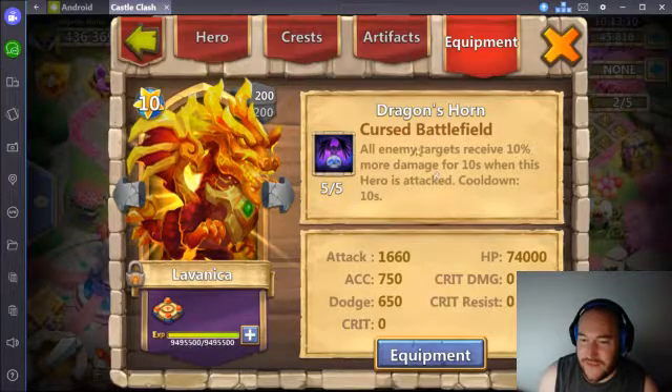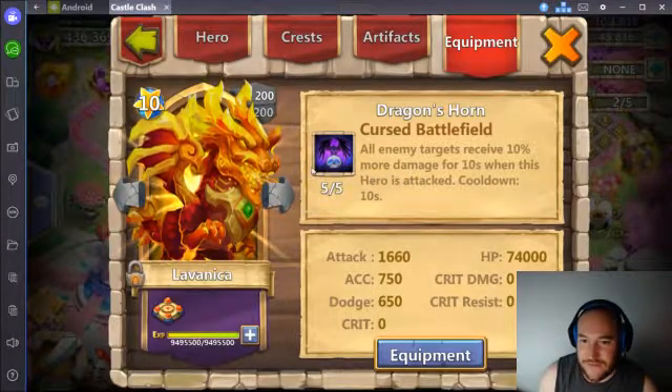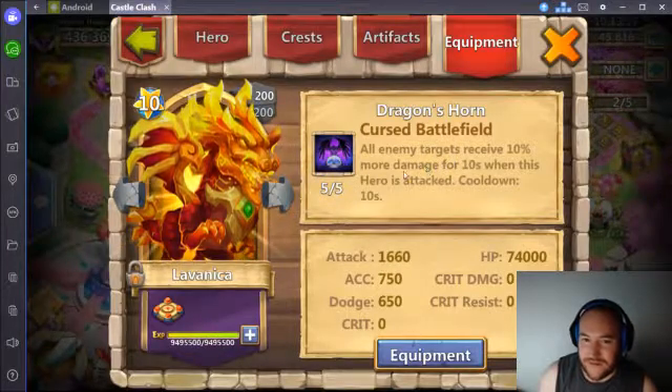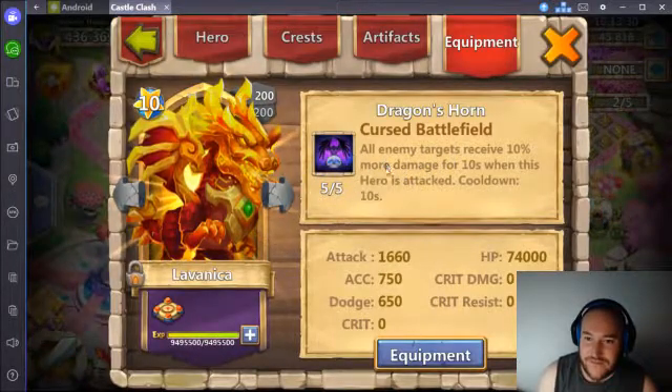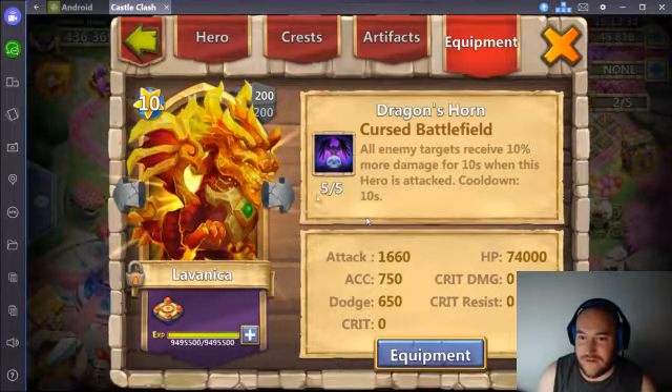We want to have enough for her to survive 2 seconds of no damage reduction, and then immediately heal back to full. It's just like: don't get too low during your magma form for 8 seconds, survive the next 2 seconds, then heal up to full and start all over again.